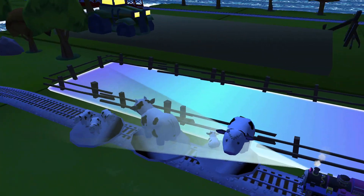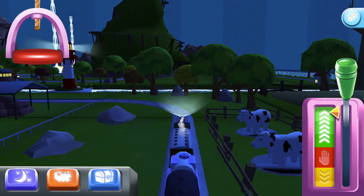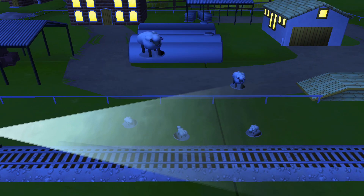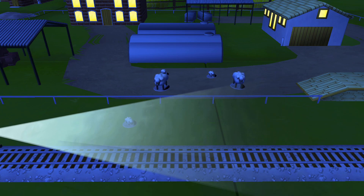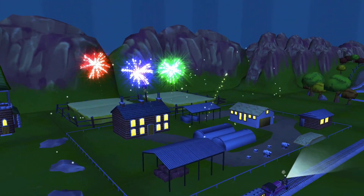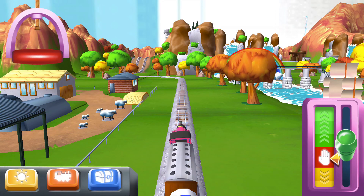It looks like there's something blocking the tracks. Let's move things off the tracks — that's the way. Let's go! That's the way. Then they're diving together. Lights on!